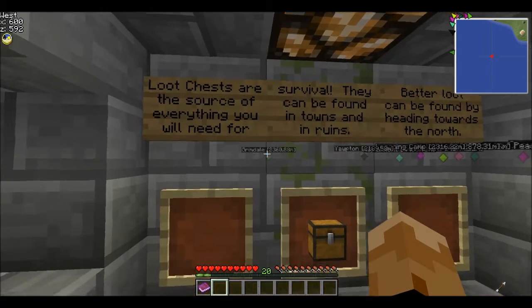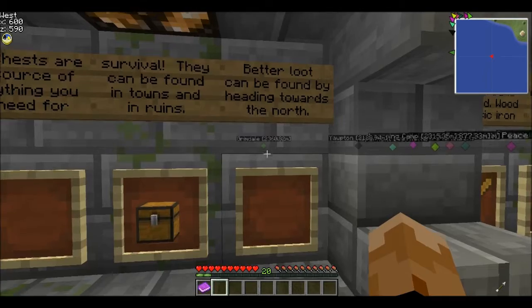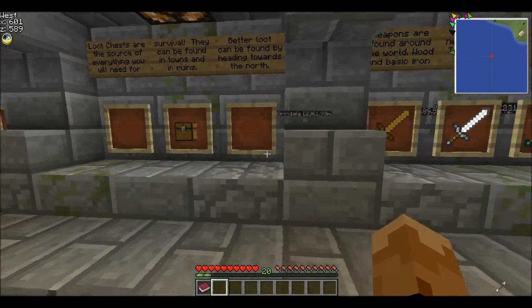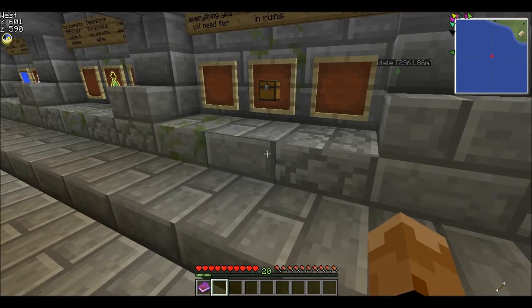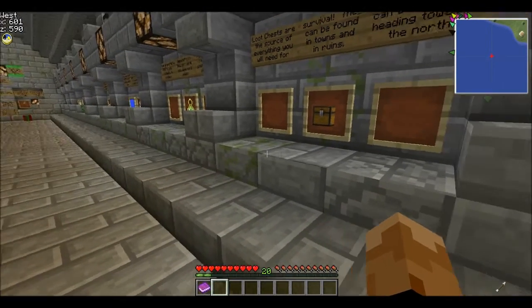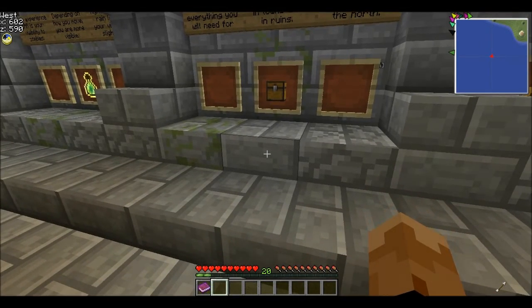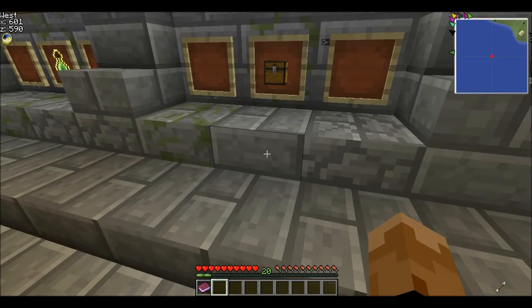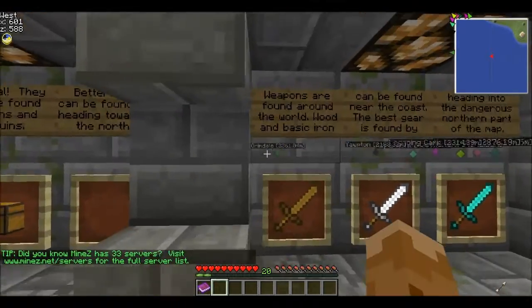Loot chests are the source of everything you'll need for survival. They can be found in towns and ruins, and better loot can be found by heading towards the north. The way chests work is you can right click them like a normal chest and take the items, but then the chest will disappear so it can respawn quicker. If someone is nearby and you don't want to alert them, you can just punch it — it'll destroy the chest instantly and all the items will pop out for you to pick up.